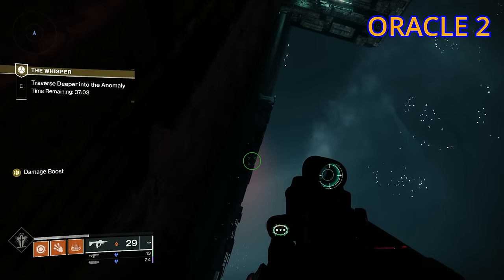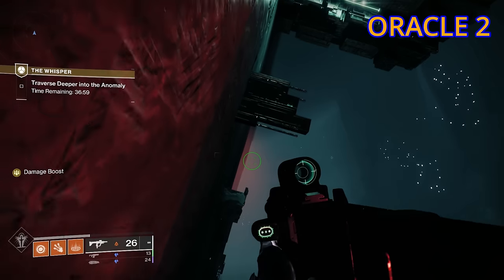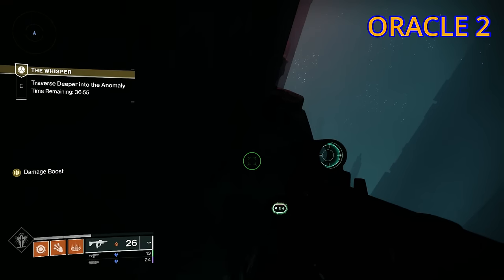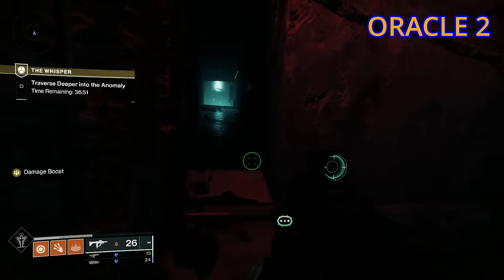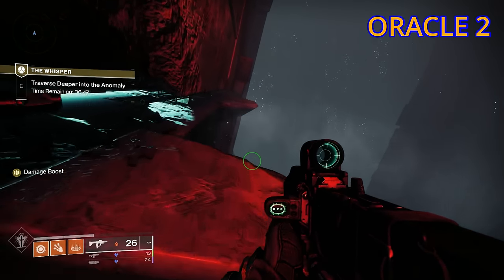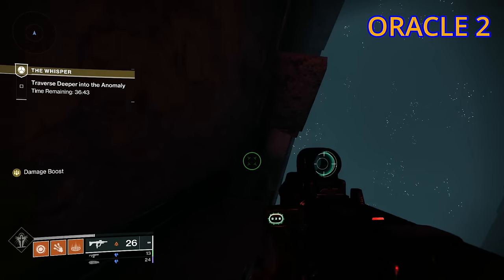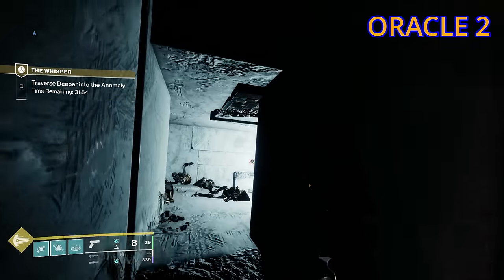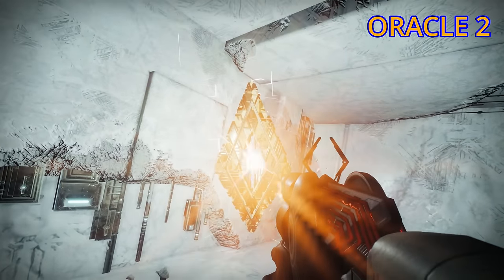We're going to go up now and land on this ledge here, which is where we're going. Watch out for that stupid thing popping out again. Now, we turn left up there to carry on with the mission, but we're not going there. We're just going to go a little bit further on, onto this ledge here and onto this ledge here. We spin around and then you can see a faint light up here and to the right. Jump around into it and here is the second oracle. Marvellous.